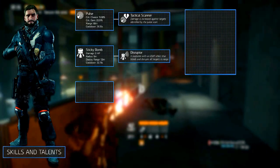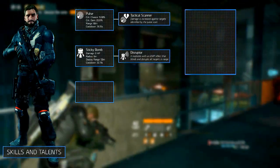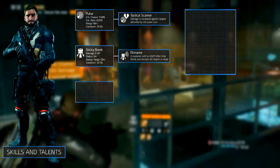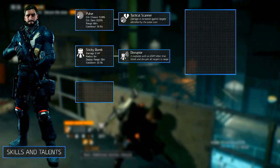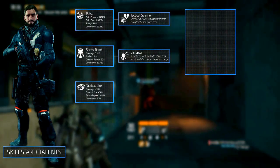The secondary skill is the sticky bomb with the disruptor modification. It explodes with a non-lethal EMP effect that blinds and disrupts all targets in range. Next to disabling their skills, it also applies the blind/deaf status effect to them, which also increases the damage of the Urban MDR. The selected signature skill is the tactical link, which speaks for itself.